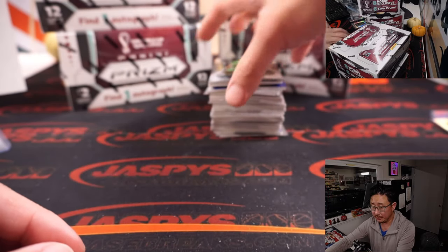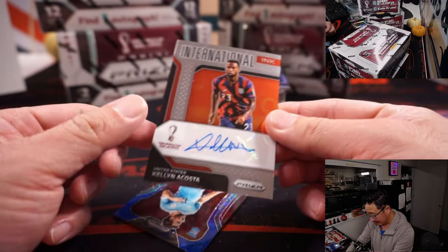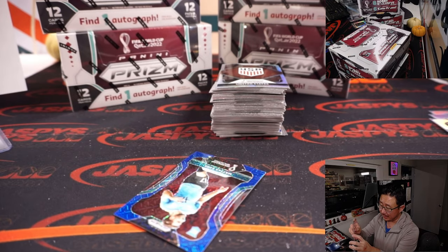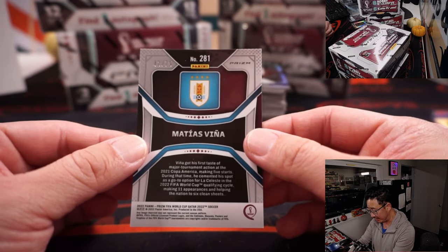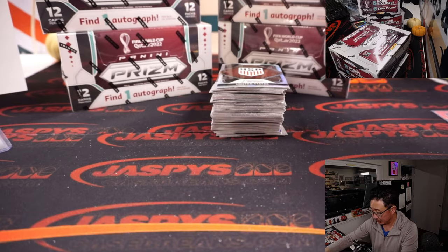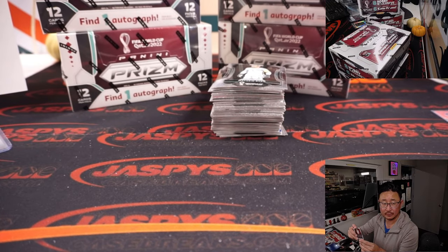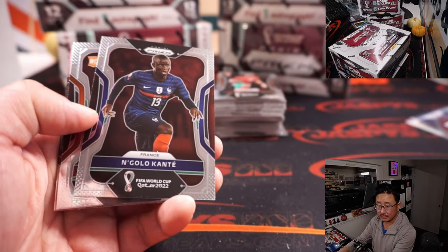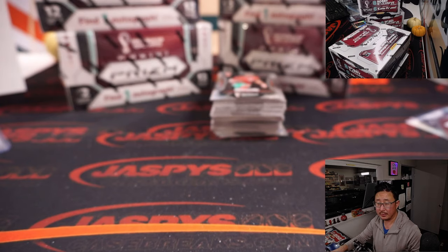There's Arthur Teate for Belgium. And the autograph is Killen Acosta International Inc. - that is for Grant in the United States. And we've got Matthias Viña, 42 out of 75 for Uruguay, going to Sarut. And there is a U.S. Silver team card. Pink parallels as well.